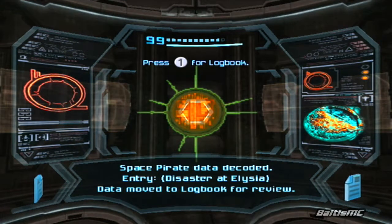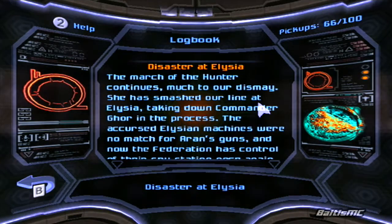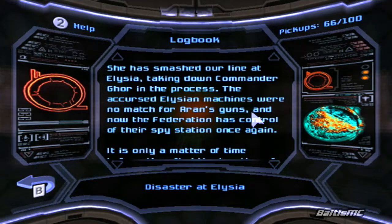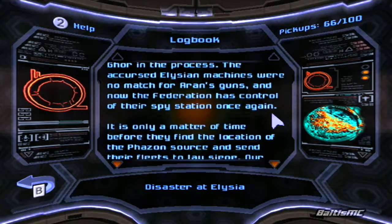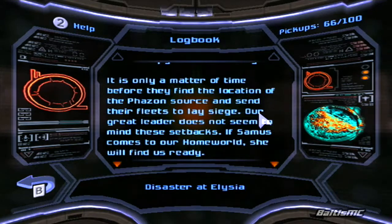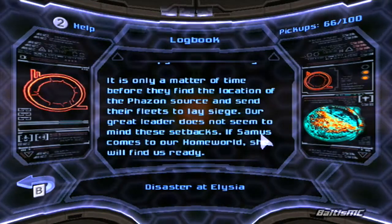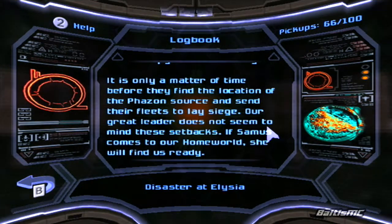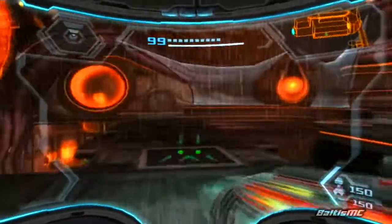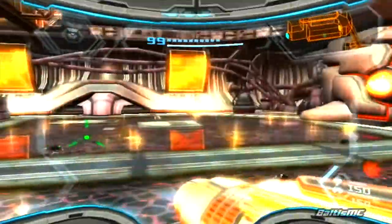This is Space Pirate Lore Entry 'Disaster at Alicia.' The march of the Hunter continues — she has smashed our line at Alicia, taking down Commander Gore in the process. Their Elysian machines were no match for her guns, and now the Federation has control of their spy station once again. It is only a matter of time before they find the Phazon source. Our great leader does not seem to mind these setbacks — if Samus comes to our homeworld, she will find us ready. Yeah, I don't know guys — you're only sending a couple of space pirates at us at a time and kind of just letting me roam free through the planet.